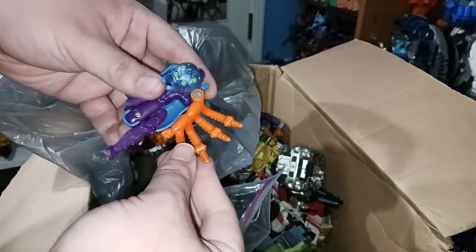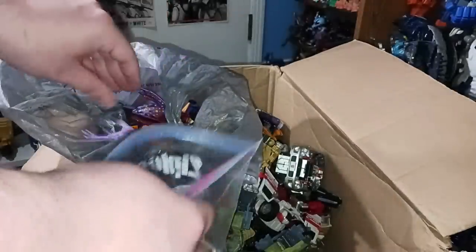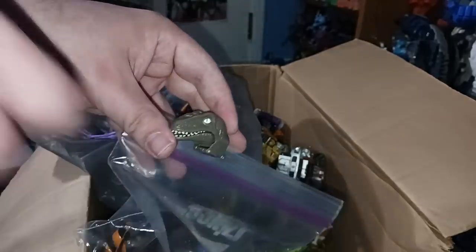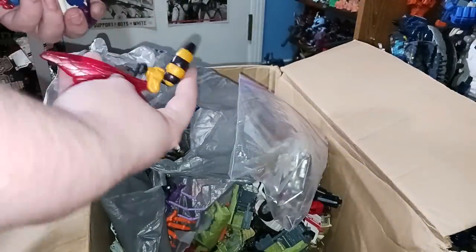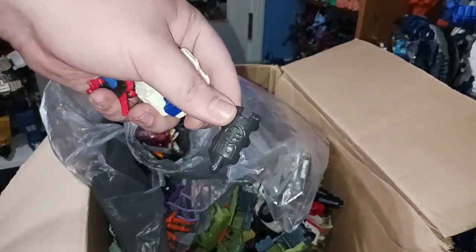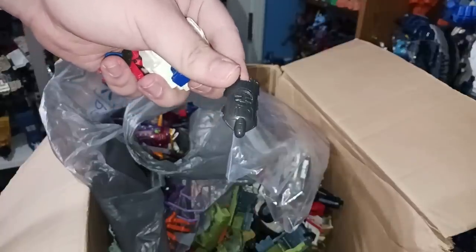A few more things in this bag — here is the rest of that Injector-adjacent guy, his arm and leg broke off. I think we might have had him since we were kids. There's also another insect leg portion, and here's the Universe Dinobot raptor head. Such a shame that the Kingdom Dinobot is yellowing — he's not even white or gray, so why is he discoloring? Hasbro had a lot of yellowing QC issues back in the day, that's for sure.